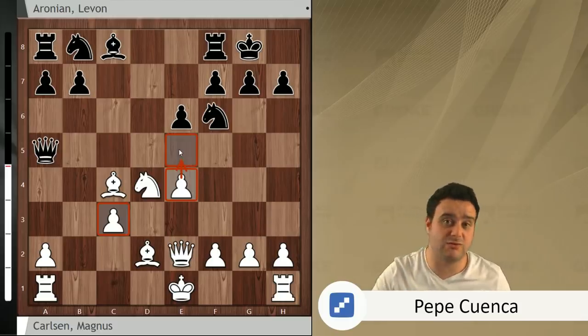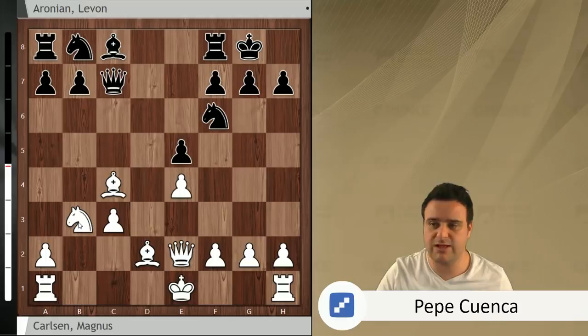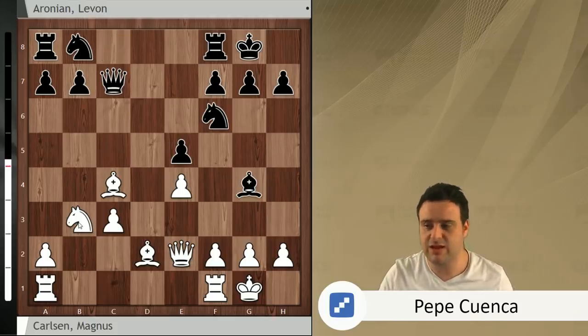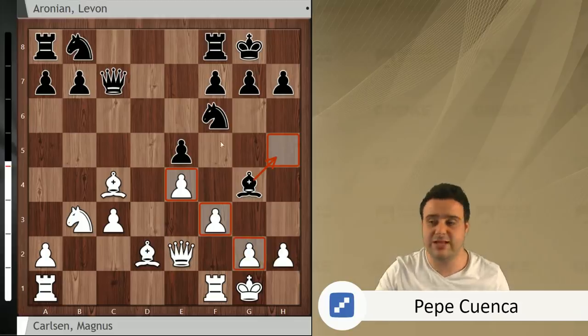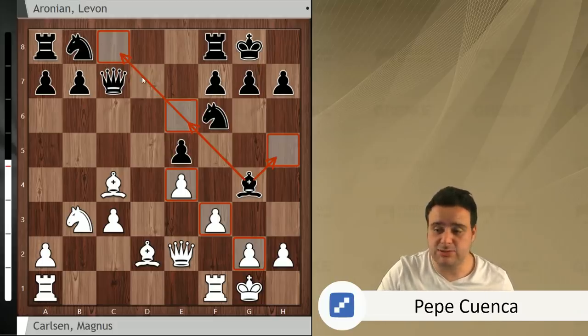Knight b3 attacks the queen on a5, and queen c7 — a natural square. You protect e5 and attack the bishop on c4. Short castle by Magnus Carlsen, then bishop g4 — a really interesting idea by Levon Aronian, attacking the queen. F3, and now his idea is not going to h5. This bishop is basically doing nothing against this pawn chain on the king side. You don't want to go to e6 and ruin your pawn structure, and you don't want to go to c8. Probably bishop d7 was interesting, but Levon found the continuation rook c8, which looks very interesting.